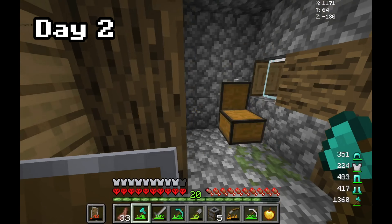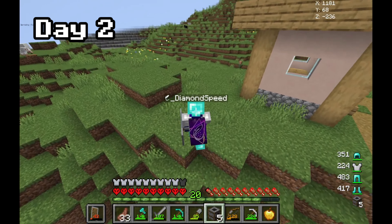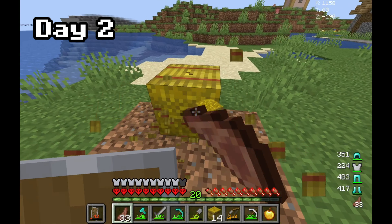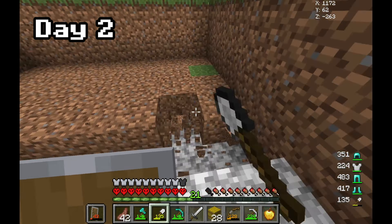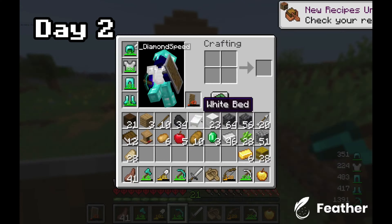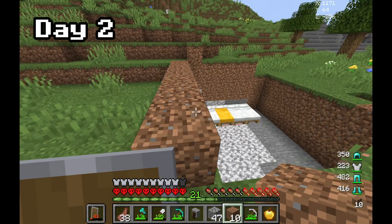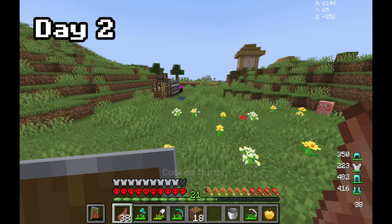Nothing too important, but I've noticed I have no inventory space, which means I should set up a little base or at least a place to store my items. I should also try to trap all the villagers so they don't get killed by zombies at night. That's one and two - now we need to close this off so they don't die. Now we can try and get the last few pieces of diamond armor and tools.